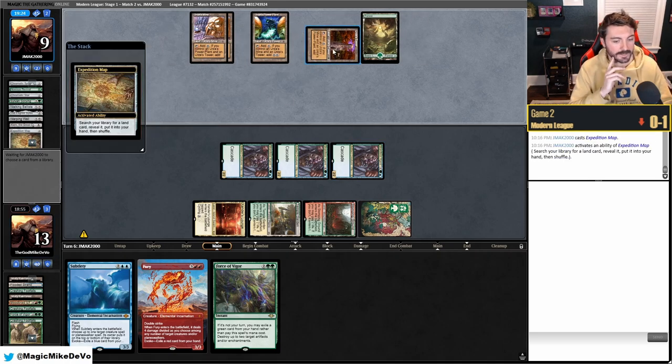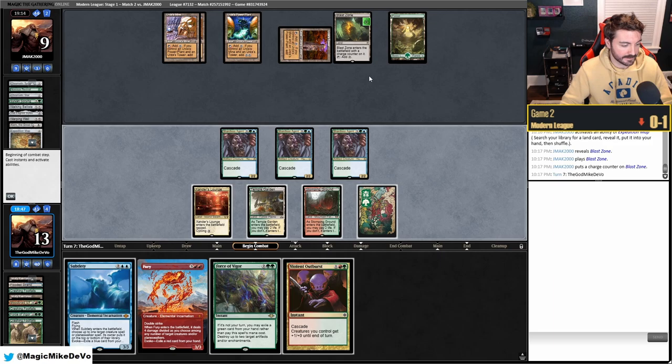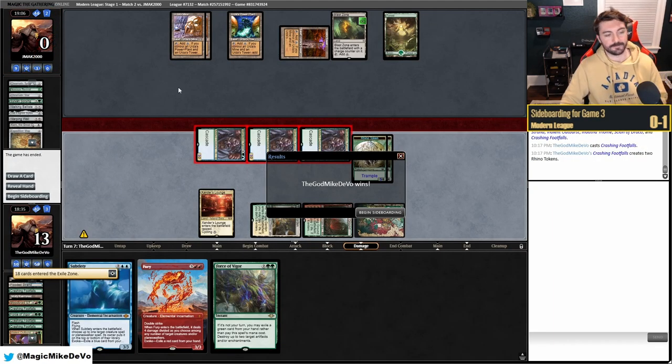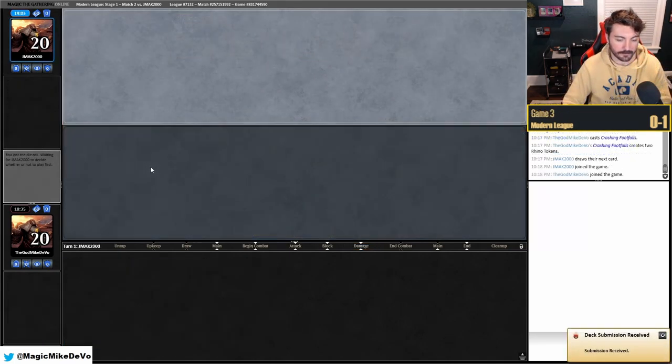They have Expedition Map to go get Ugin, Blast Zone, or another Tower for mana. If they don't have anything we can win here, but tapping into bad mana again and not drawing well means game three.